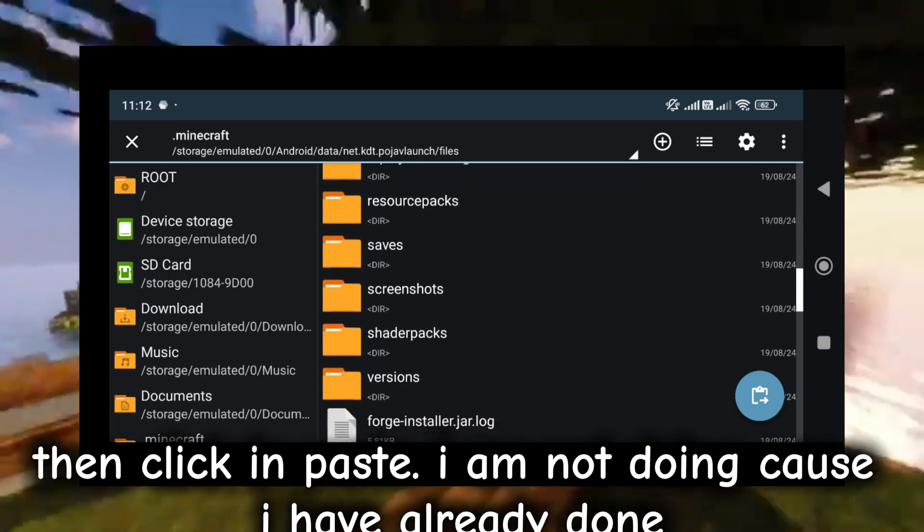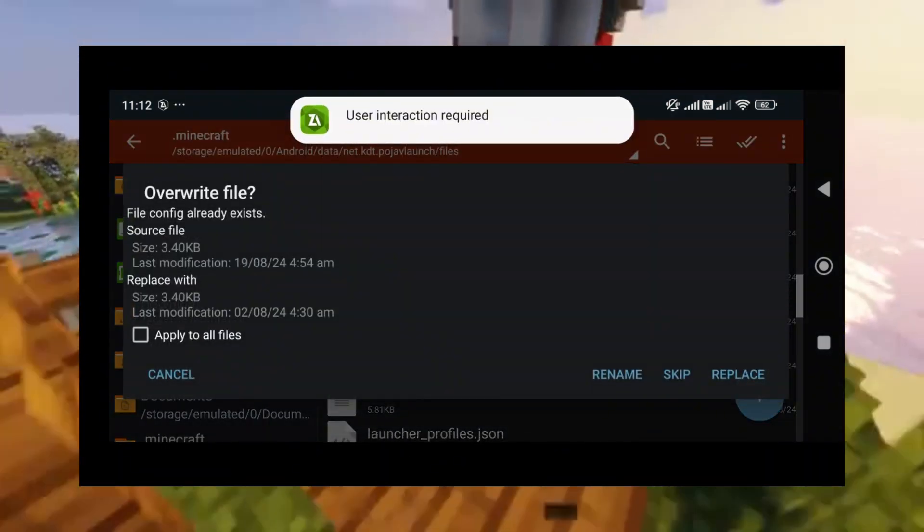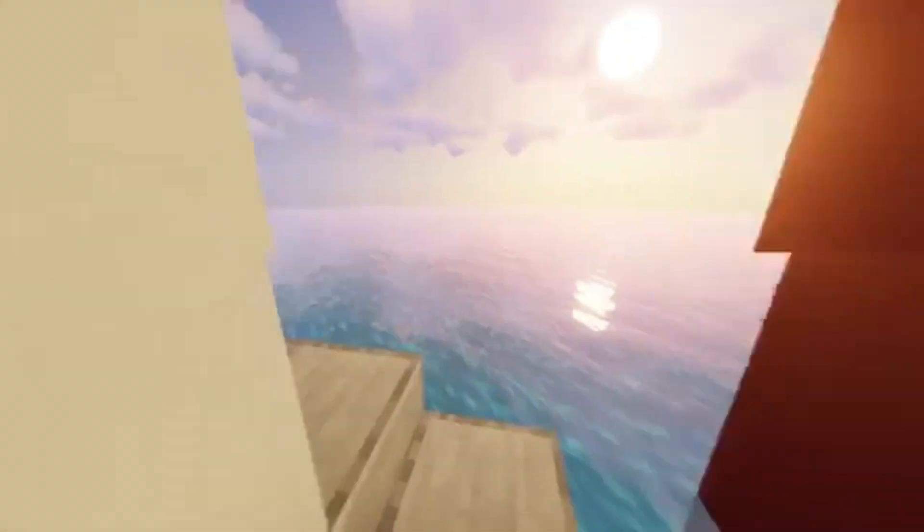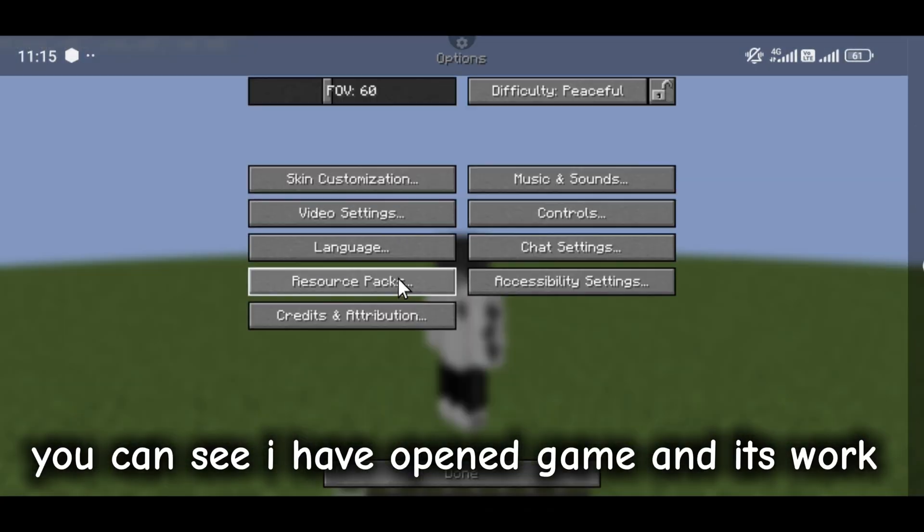I am not doing this step because I have already done it. Now open your game with Fabric Launcher. You can see I have opened the game and it's working.